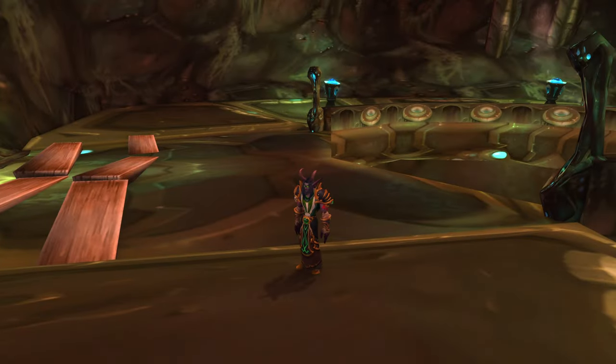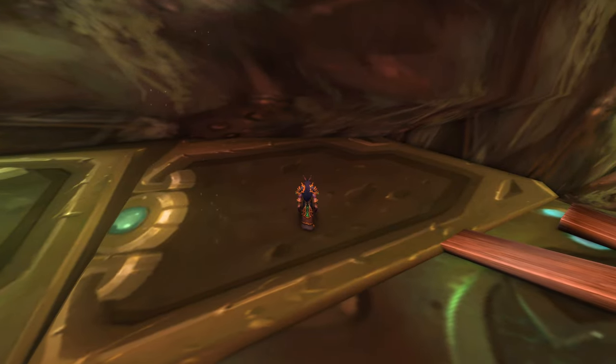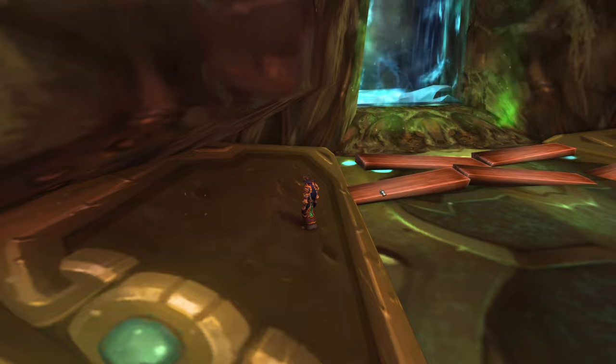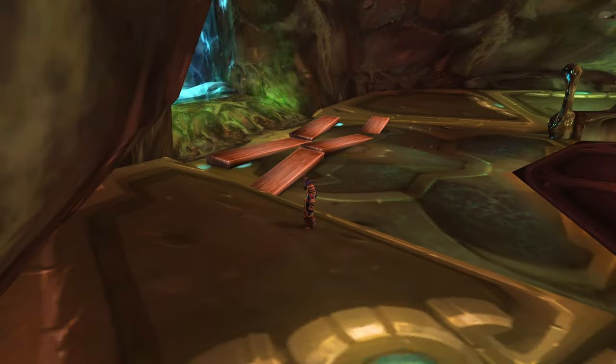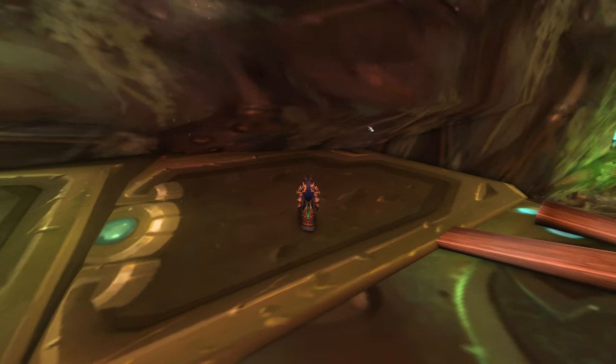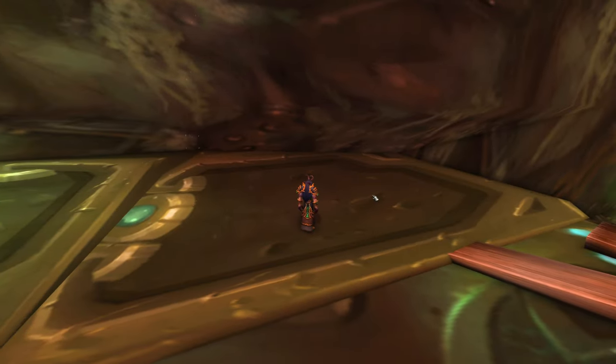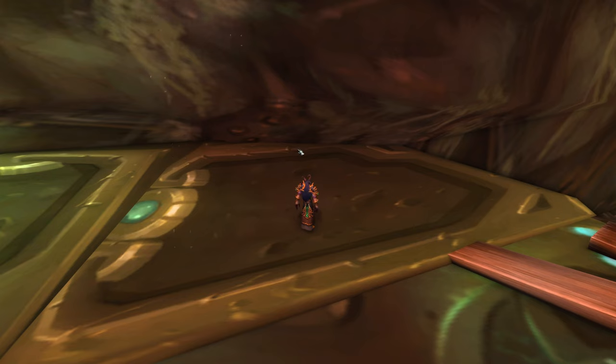I was messing around in here and I found a way to get out, and I'm going to show you how right now. Once you come in through the raid portal, you're going to want to take a right over here. On your right you're going to have a little crevice or crack or wedge in between the wall. You're just going to want to jump in this spot right over here. Once you jump in the spot, it will get you out of bounds.